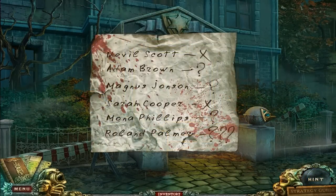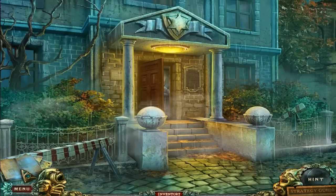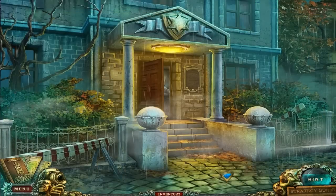Oh, there. Didn't take a look at this before. Navy Scott, Adam Brown, Magnus Johnson, Zaza Cooper, Mona Phillips, Roland Palmer. Interesting — a bunch of names. Apparently those were the jurors. Near the police station I picked up an interesting piece of paper with six names written on it. There's a question mark next to some names and a cross next to others. Six people — the six jurors who sat on Jen's trial. I wonder if someone is silencing the jurors, but for what purpose? That's exactly what I was expecting from the beginning.